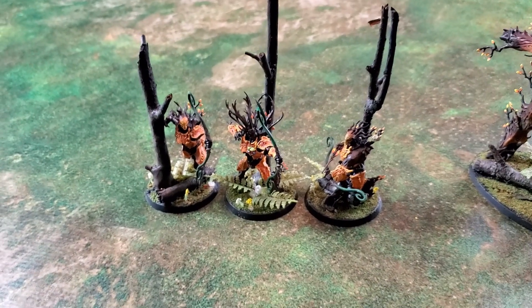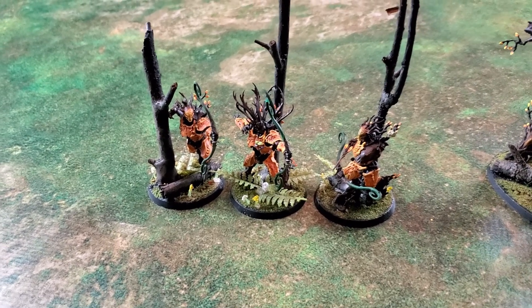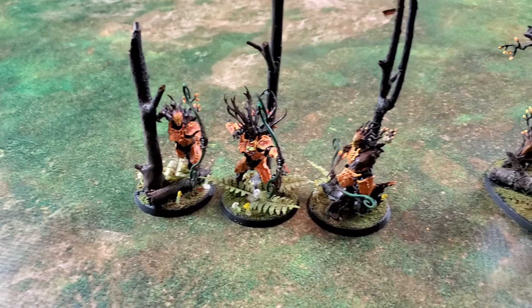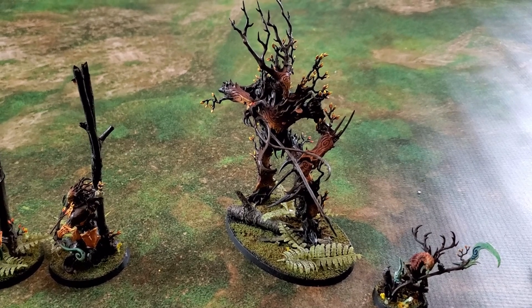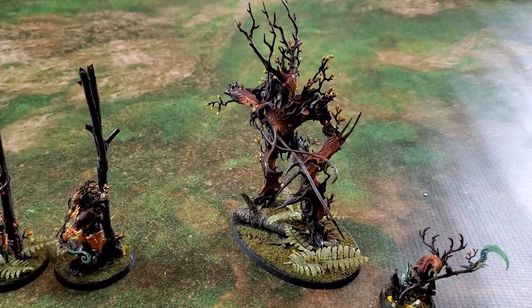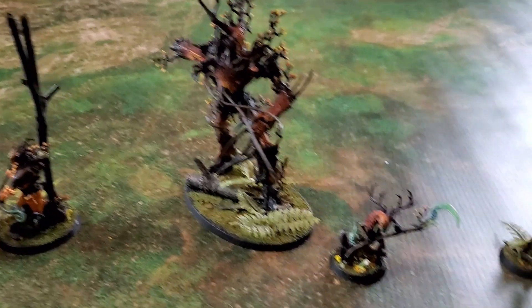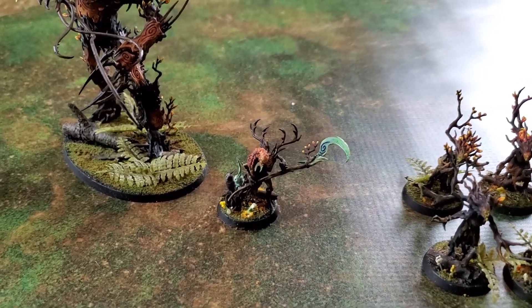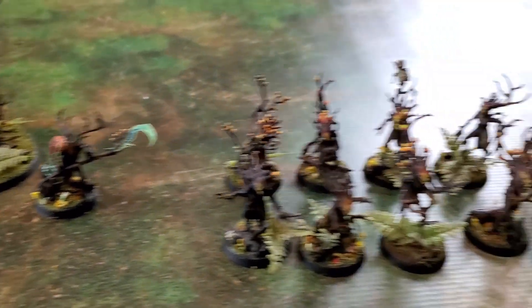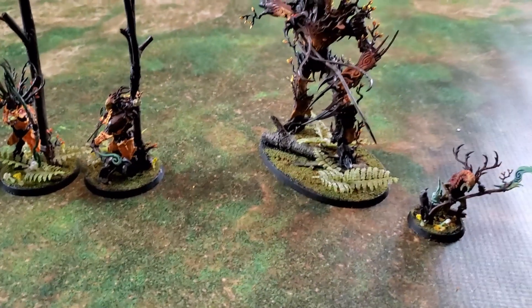I'm bringing my Sylvaneth — my Gnarleroot Sylvaneth to be specific. I'm bringing my Kurnoth Hunters here with bows — hopefully some serious firepower. My Treelord is my monster, and I know he brackets easily and can be handled if I take a lot of damage early. My Branchwitch is going to be my Warlord and Leader, trying to cast spells and use the Dornar Root ability to heal. And then a 10-model unit of Dryads to finish it up. This army is exactly 600 points — we'll see how it works.